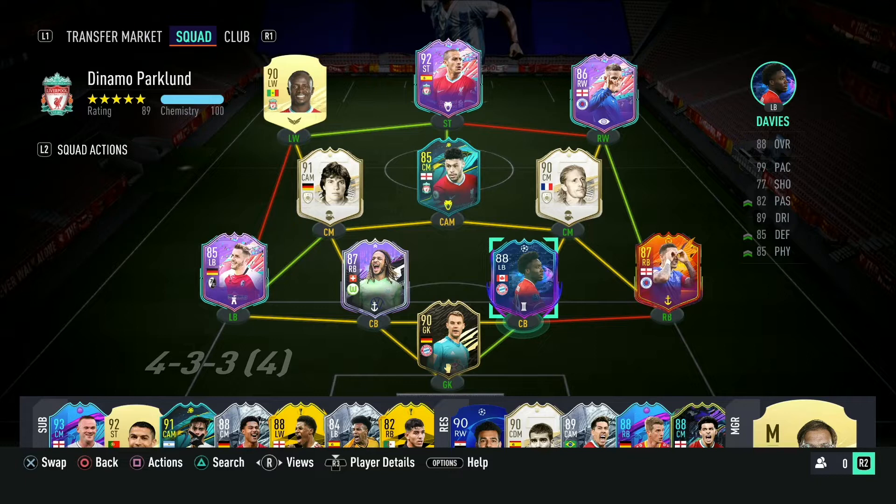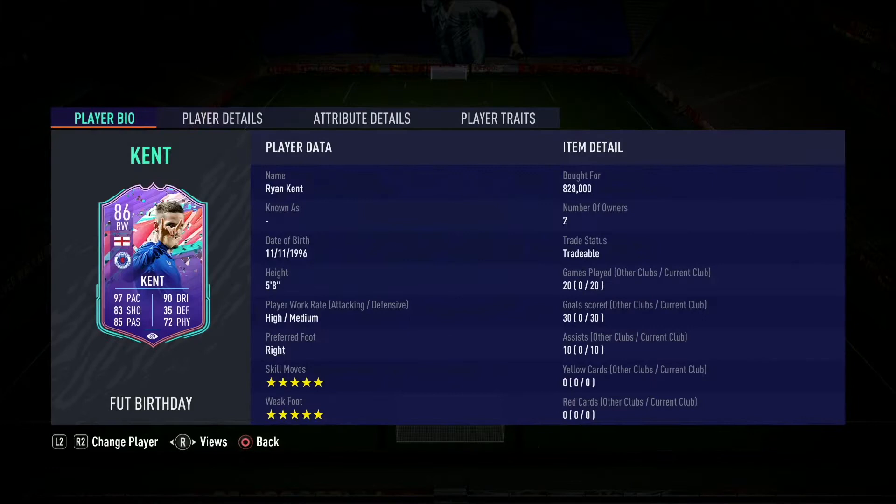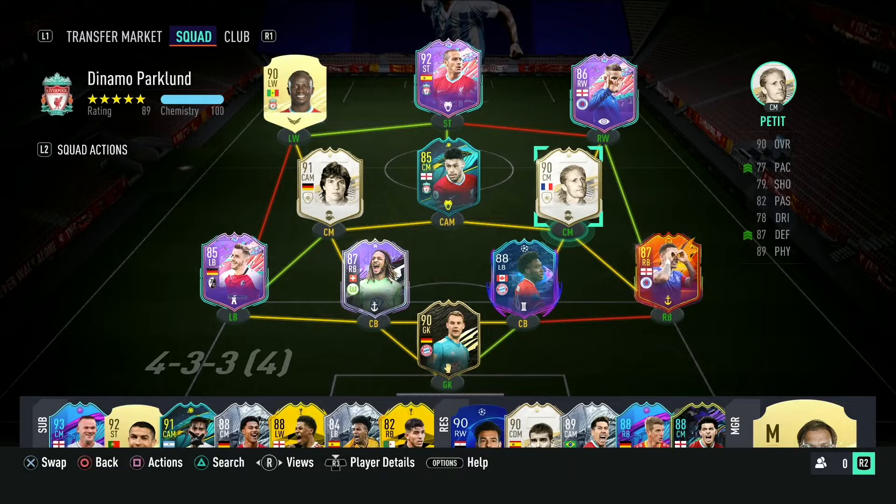If you followed me from Footben over to YouTube, you'll know that normally my first 20 matches in weekend league include a review — this week it was Ryan Kent, who was an absolute monster for me, two goal contributions per match, always a sign of a good card. But my last 10 matches I'm normally just playing, trying to squeeze out the end of my weekend league, and I thought: what can I do to make this more interesting? And I came up with the 10 and done.